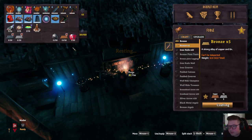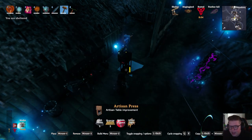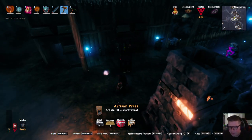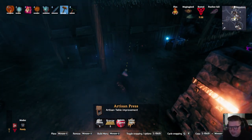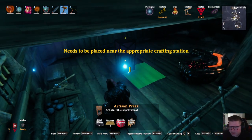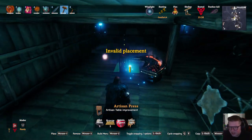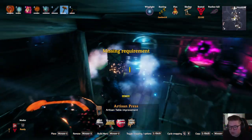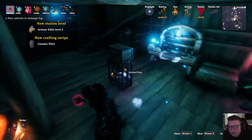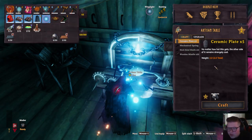Okay, there we go — bronze! We got enough, we made five bronze. It looks like we have everything for the artisan press. Now we just have to figure out — where does this go, what does it upgrade? I'll just click around until we find it. Oh! It's this — how did I totally forget about this? Artisan table level 2 and ceramic plate. Why did I totally forget about this table?